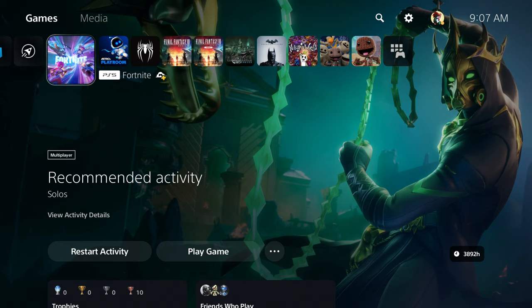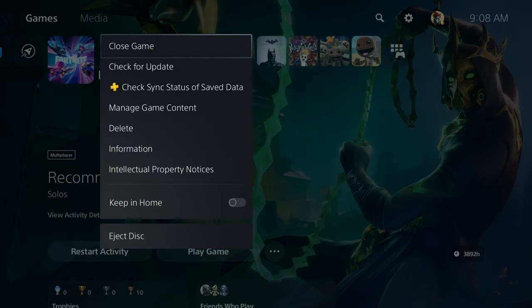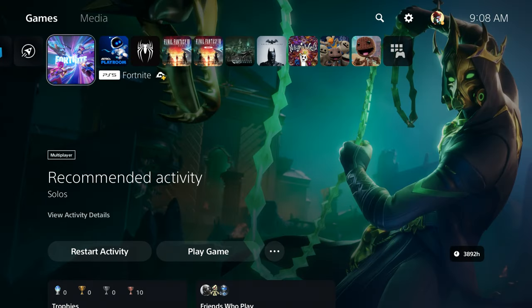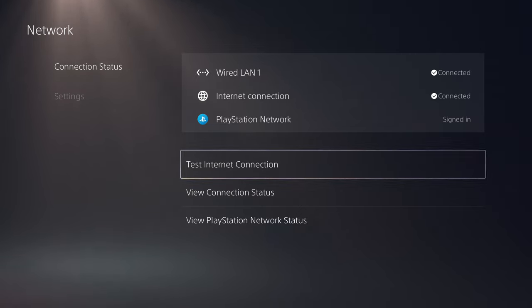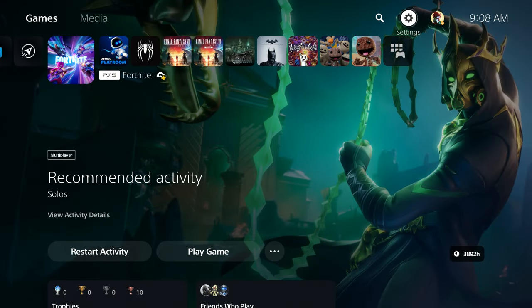Wait for a few seconds, and then what you guys are going to do next is close your game. Once you close your game, go to Settings, then Network, and select Test Internet Connection. Make sure you guys do that — it's super important. Do it right now, and once you test your internet connection you should be good to go.